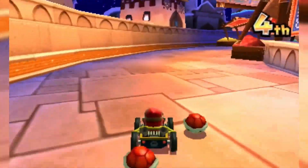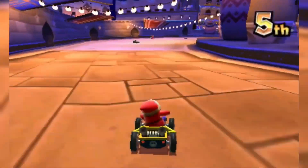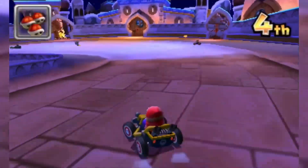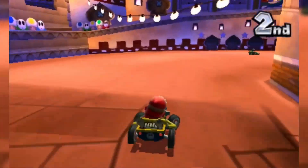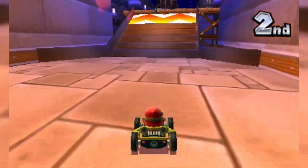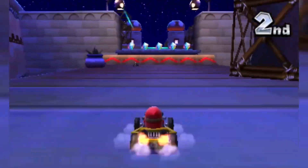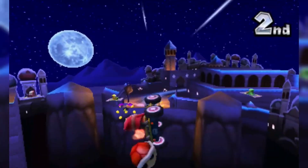Straight out of the Arabian Nights, Shy Guy Bazaar's setting is really cool. The nighttime makes it even more distinctive, because there are only a precious few courses set at night, and they use it pretty well. The moon shines among a star-glistening dark sky, lanterns guide the way, and the town celebrates with fireworks. Also, Shy Guys are just great — these creatures need more courses themed after them.